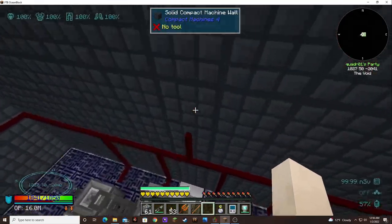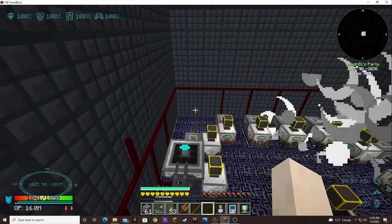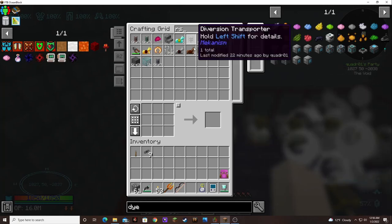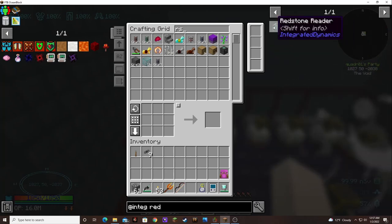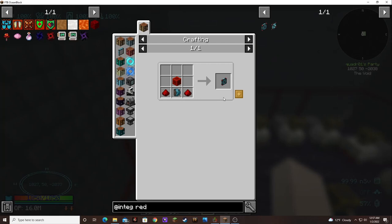It seems like it's not a directional issue — I thought maybe it wouldn't transfer downward, but it looks like it's not transferring at all. I wonder if I could use a redstone reader from Integrated Dynamics instead. It looks like there is a redstone reader option in Integrated Dynamics, so let's try that.